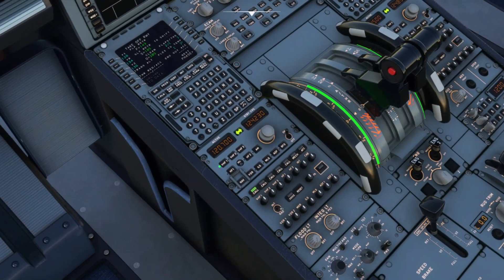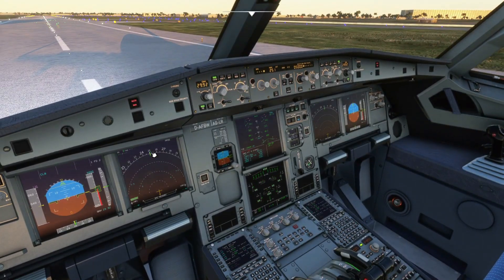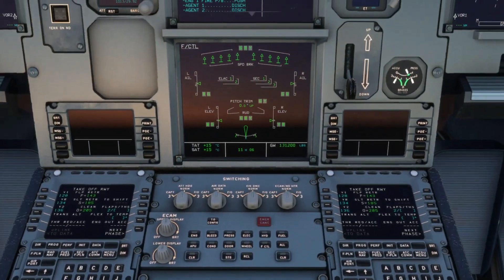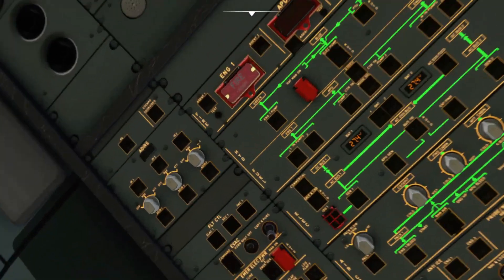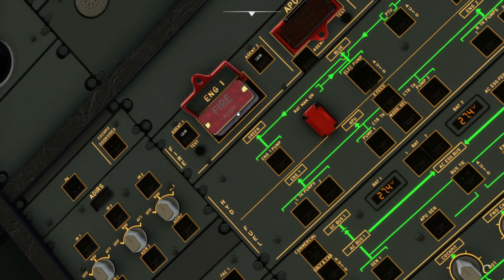After we have done the necessary calls, we'll initiate ECAM actions — that's a read-and-do kind of thing. The first thing in an engine fire is to turn off the engine master switch for the affected engine, which is engine number 1. Unfortunately it's not modeled in this ECAM, so maybe in the future they'll fix that — but we'll assume we turned off engine master number 1. Next, we'll look up at the overhead to find the engine fire light on the left corner of the fire protection panel.